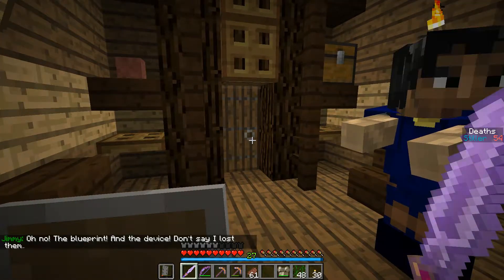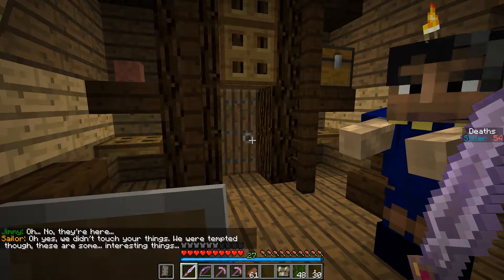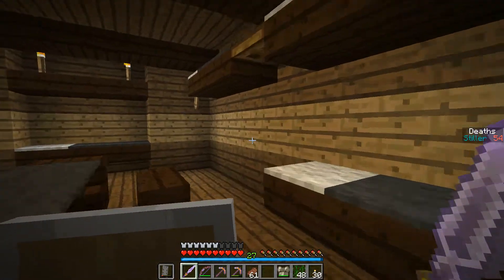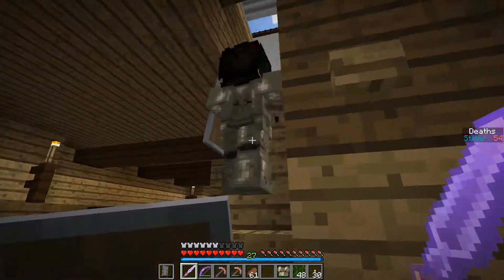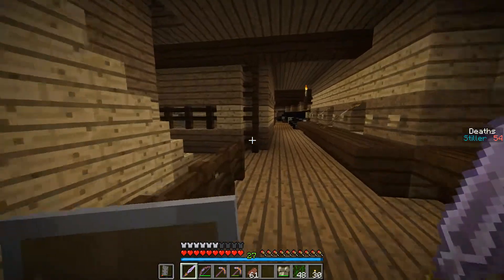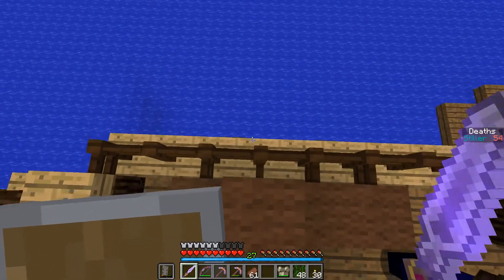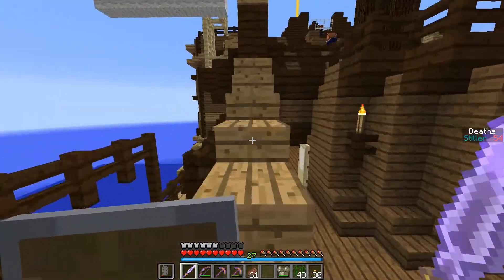Oh no. Well, I have the device and I have the blueprint. We didn't touch your things — we were tempted though. Those are some interesting things. Yeah, I know, they're important. Can I go out of this room now? There we go. I feel like these are all bad people. Where am I? I'm in the middle of nowhere. I have no idea.